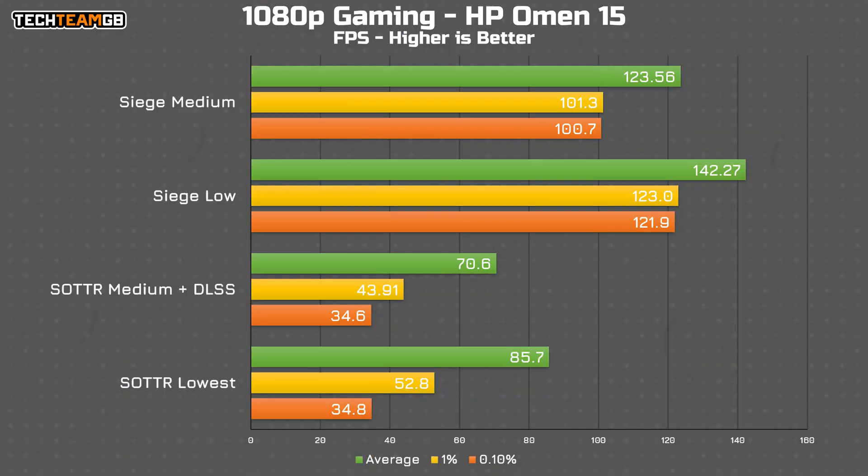I mentioned earlier about being able to play on higher settings on this thing, and that's definitely the case. Even just looking at Siege and Shadow of the Tomb Raider, pumping those up to medium settings hardly impacts the performance in a super significant way while giving you a decent bit more visual quality. For Siege, it might be worth keeping it on low if you want to be as competitive as possible.